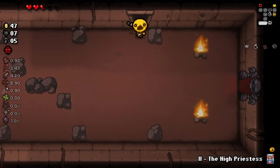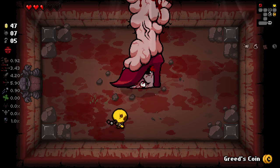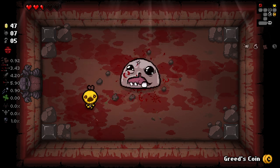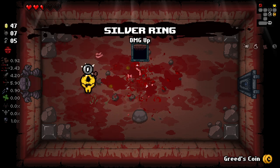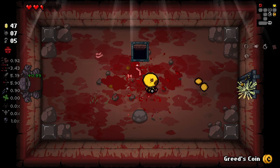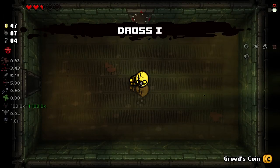I'll just pop High Priestess here, but I'll try and use my coins a little more often later on. I thought I'd missed that — I thought he was going to jump at the exact moment. We got a Silver Ring here — slight damage multiplier, little bit of a damage up. Quite a powerful item to get from a boss, to be honest. Any sort of multiplier is always going to be a pretty strong thing to get from a boss pool.